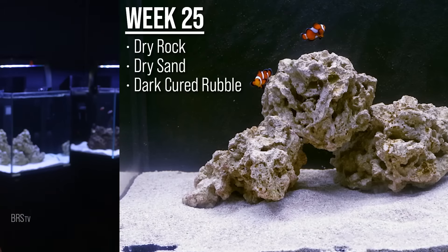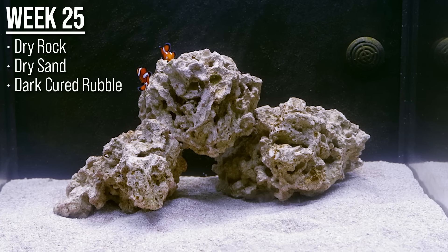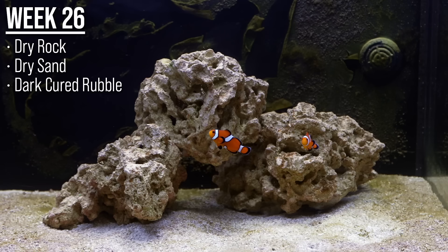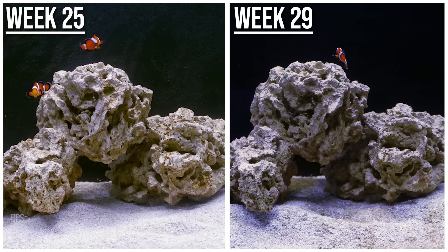What about a tank that already had pods and never had a problem with the orange diatoms? The dark cured rubble tank, week 25 - this is one of the tanks that was able to defend or independently solve the introduction of all five uglies. I wouldn't assume much is going to happen here with the addition of pods. I was wrong - green film algae rapidly shows up and coats the entire back of the tank and sand. I believe this is likely due to a rapid increase in nutrients from the newly introduced wave of copepods processing all the waste in the tank. Week 28 it stays largely clean, same in week 29. However, if you look at week 25 versus week 29, it actually looks a bit worse post copepods - again, likely that wave of pods resetting the battlefield and releasing nutrients from rapidly processed detritus and other prey.